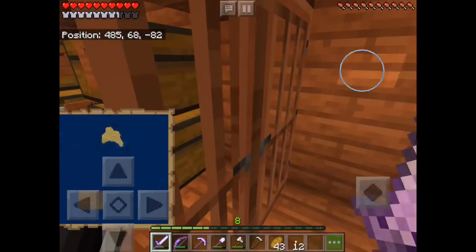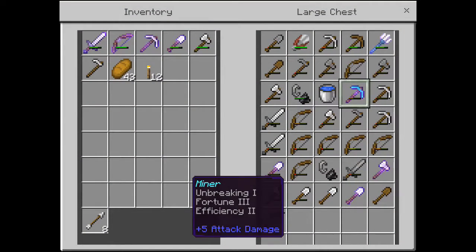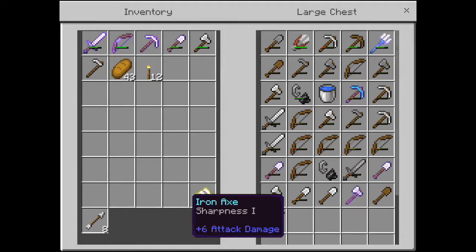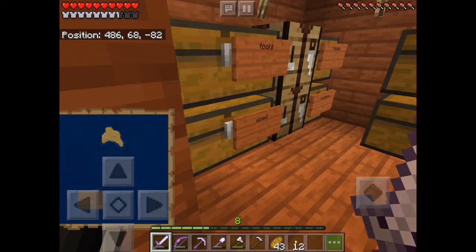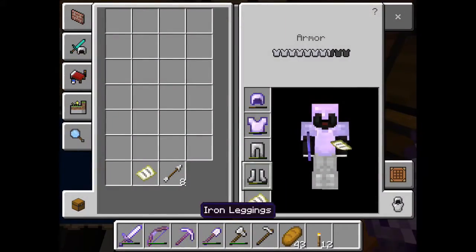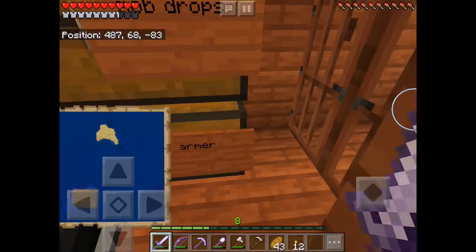In here is where it really gets good. We have tools: Unbreaking one, Fortune three, and Efficiency. And a trident with terrible enchants. We have tons of other little thingies in this tool chest - a two-world chest. Over in my valuables, I have 33 diamonds and an enchanted Sharpness one book. I still need to enchant most of my armor.